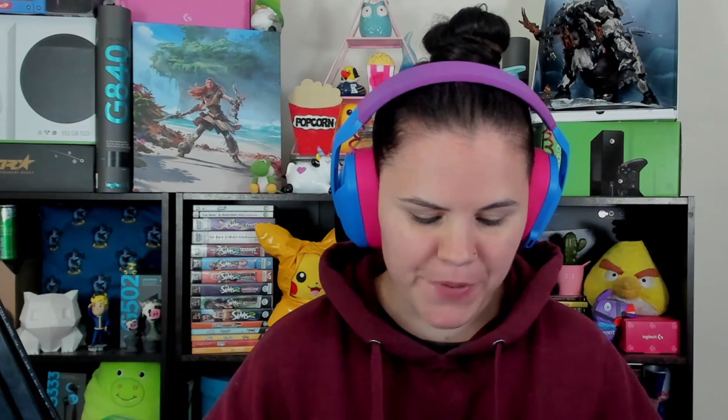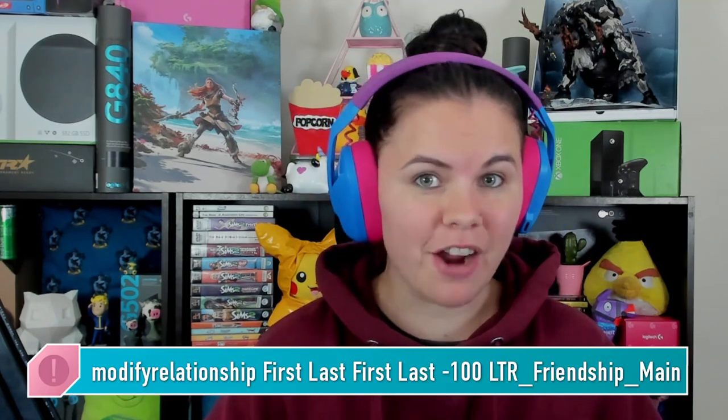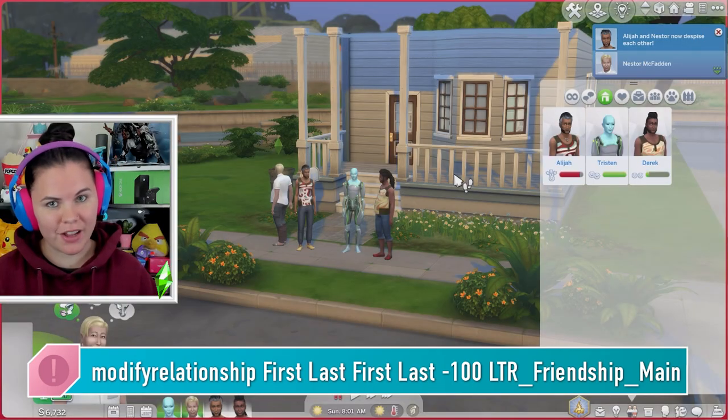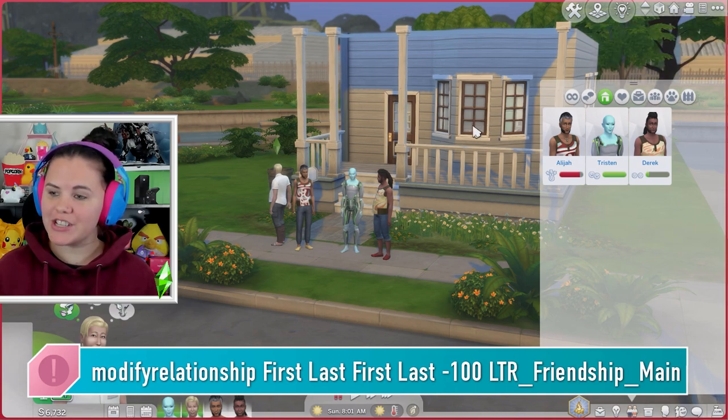Now you're going to do the exact opposite if you want to make Nestor and Elijah enemies. What you're going to do is type: modify_relationship, first name and last name of your current Sim, first name and last name of your target Sim, and then negative 100 LTR_friendship_main. Hit Enter, and now they're enemies. Congratulations.